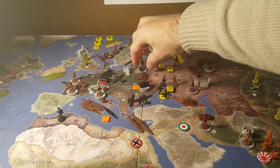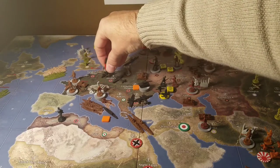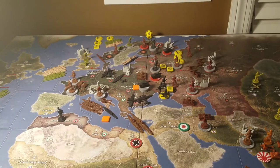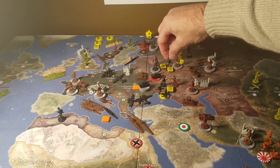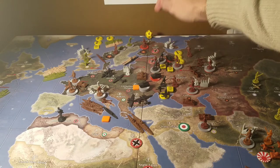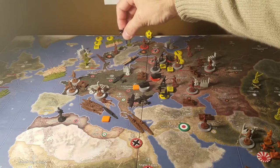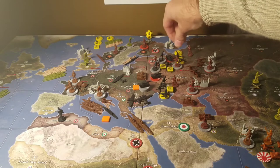Next attack in East Poland: three infantry coming in from Poland along with six tanks from Germany — that's three ones and six threes versus one two. Next attack in Belorussia: one artillery, four infantry, six tanks all coming in from Karelia to empty it out. The three fighters in Germany will also go in — one, two, three — all three will have one movement remaining.